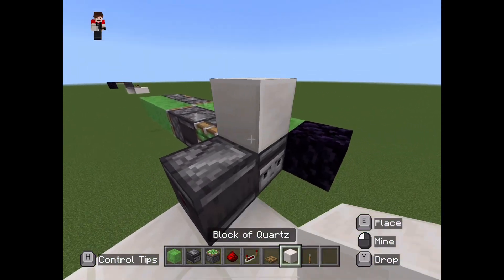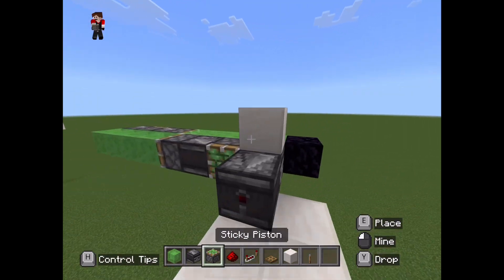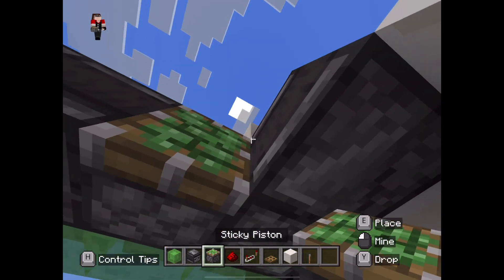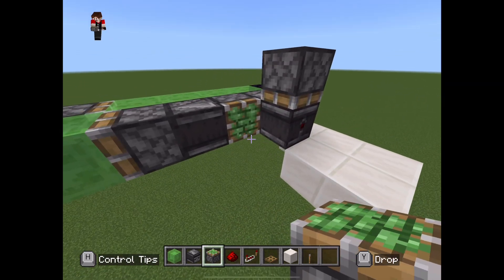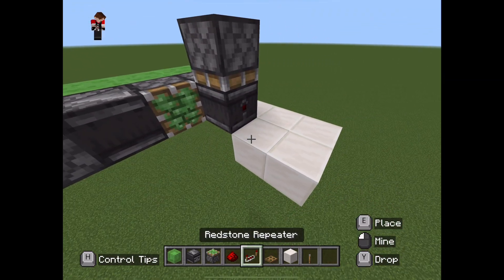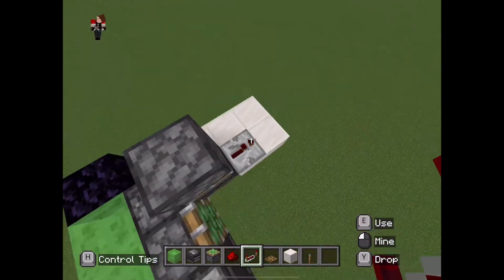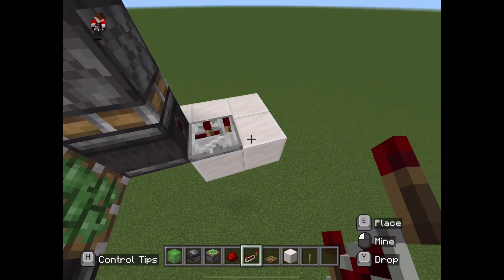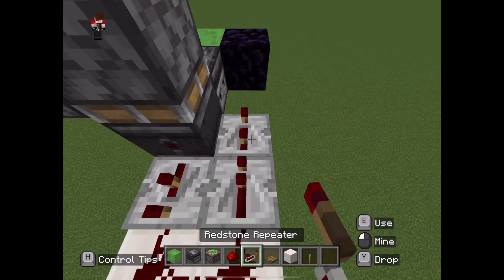Before we do anything, we're going to first place a temporary block right there. Then take out our sticky piston and face it downwards like that. Now we break the temporary block. So now, like the other side, we're just going to take out our repeaters — set this one to two ticks, then redstone dust, and then two more repeaters set to four ticks.